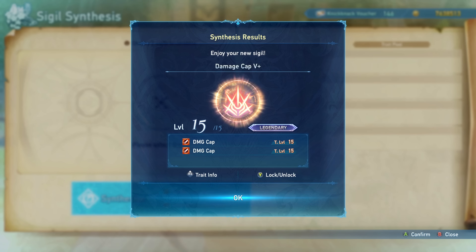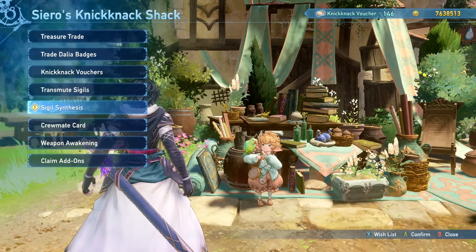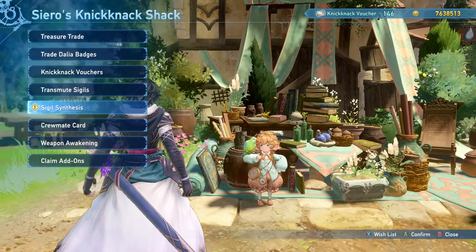Another important detail: sigil synthesis can produce a sigil where the main stat matches both traits. So if you get lucky, you could end up with a sigil that has two level 15 Damage Cap traits. For sigils you stack multiple copies of, you could end up with a single sigil granting 30 levels of a trait on its own. It's a really cool system that a lot of players are going to enjoy, and it's great to see it implemented this way.